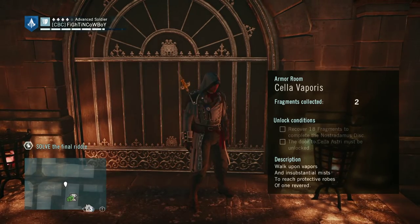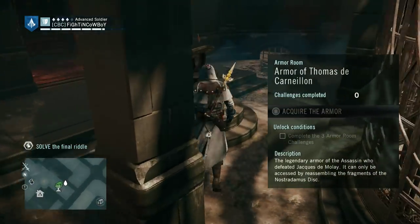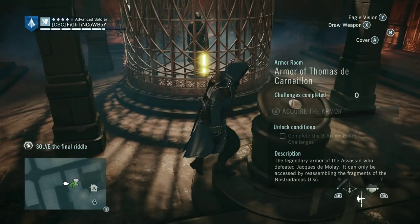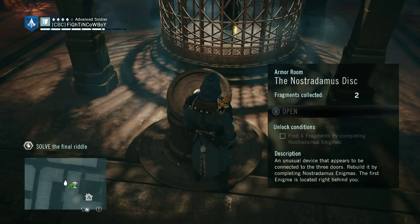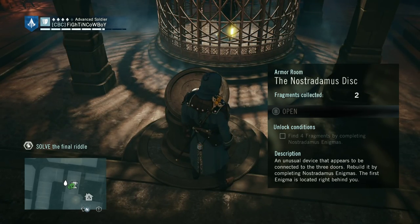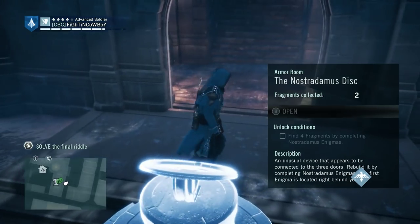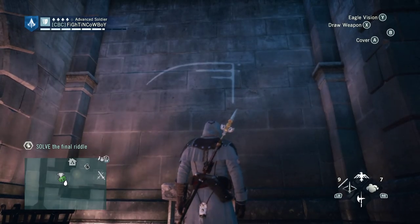Based on these, I'm assuming that these are three individual areas where we're going to have some type of free roam challenge, and then obviously when they are all completed, we unlock the Armor de Thomas de Carnelian. As you can see, once you hit B here, an unusual device that appears to be connected to the three doors — rebuild it by completing the Nostradamus Enigma. The first Enigma is located right behind you, so quite literally you're going to turn around, pop your vision, and look at that. Right there on the wall is the Nostradamus Enigma.